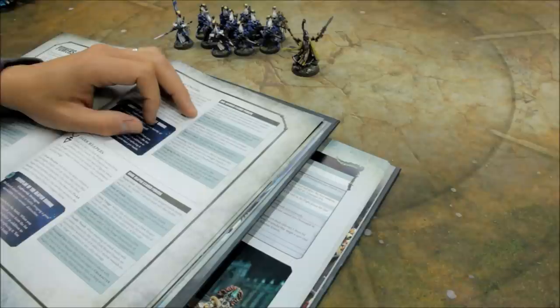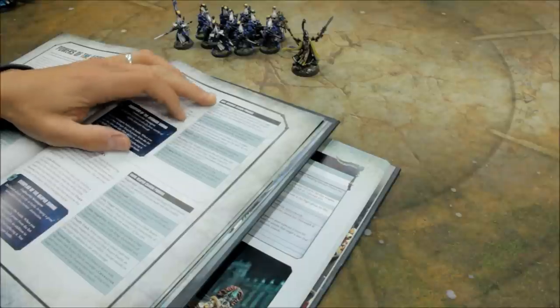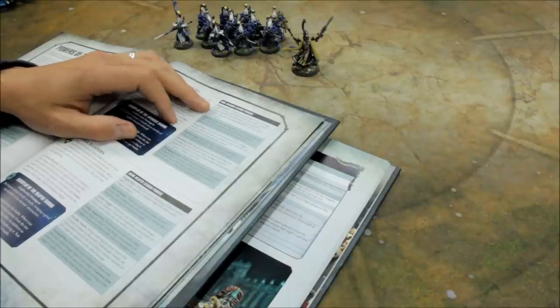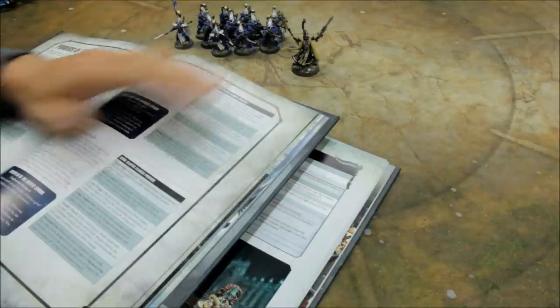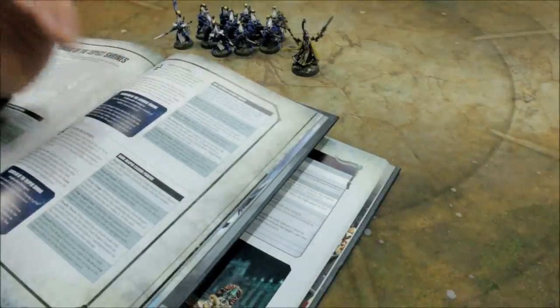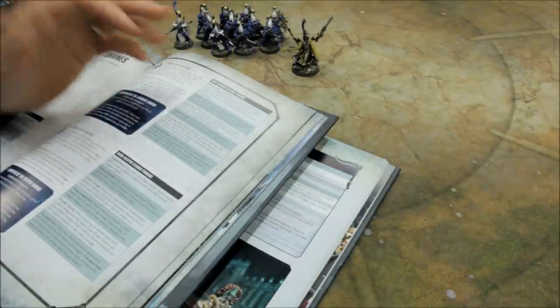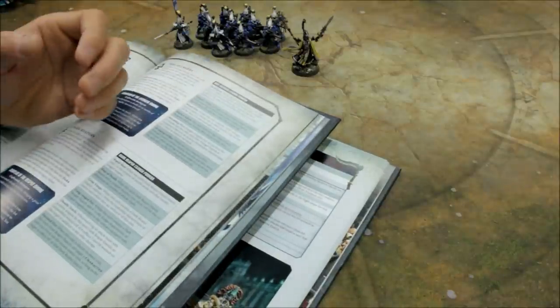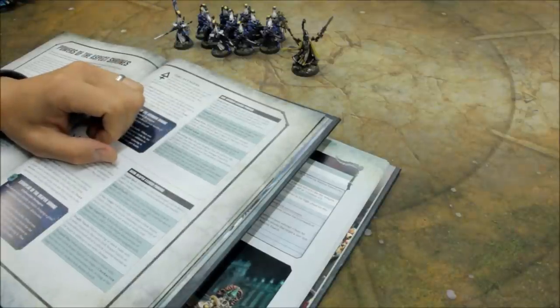Defend: whilst this unit contains a Dire Avenger Exarch, resolve an attack made by a melee weapon against this unit — subtract 1 from the wound roll. Minus 1 to wound them in close combat. But again, I don't really want them in close combat. Then Bladestorm — this is the one I've gone for. Whilst this unit contains a Dire Avenger Exarch, resolve an attack made by a ranged weapon that does not have the Grenade type — for example, your Avenger Shuriken Catapult — by a model in this unit, so the entire unit gets it. An unmodified hit roll of 6 scores an additional hit — not an additional shot, but a guaranteed hit. So if I'm firing 22 shots and get four 6s, that's four more hits added on. I thought that was just worth it because their main role is supporting firepower, and anything to enhance that: Bladestorm is the option I've gone for.